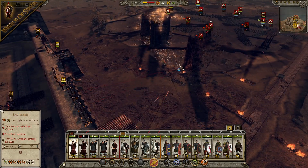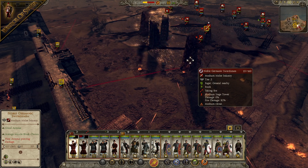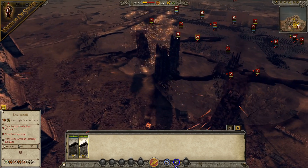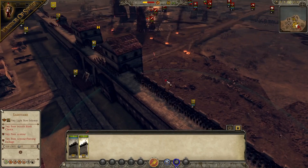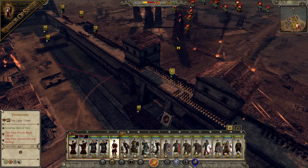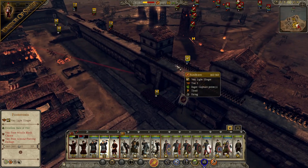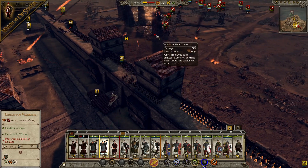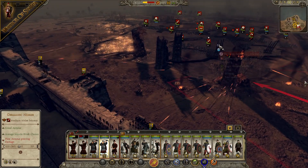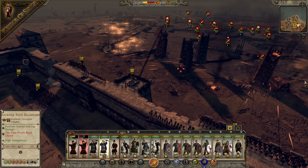This siege tower is starting to take a lot of damage — at 90% fire damage. This should go in a second as well. One more has fallen. I think our Onagers have run out of ammunition now, so it's all on the skirmishers to do their job. The enemy Onagers are using flaming shot now too — they'll be burning our city in a minute, which is not good for morale.